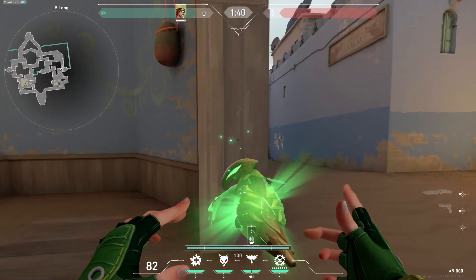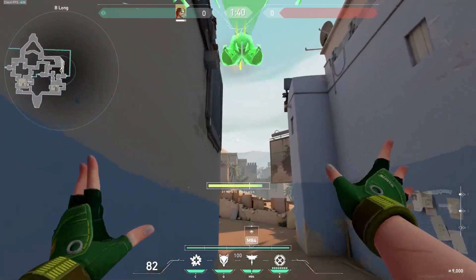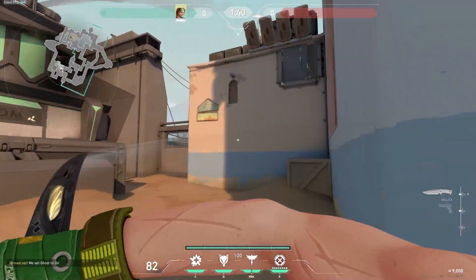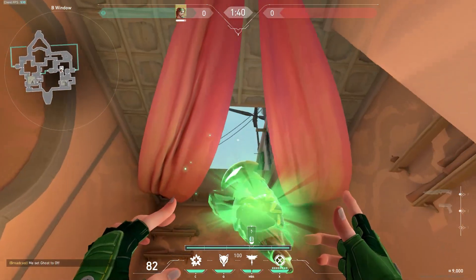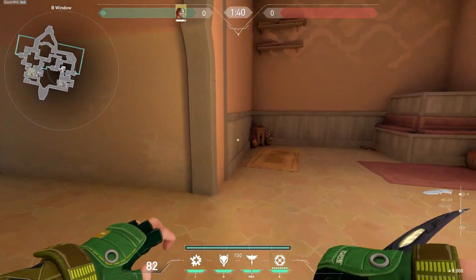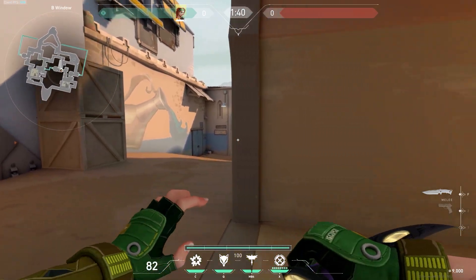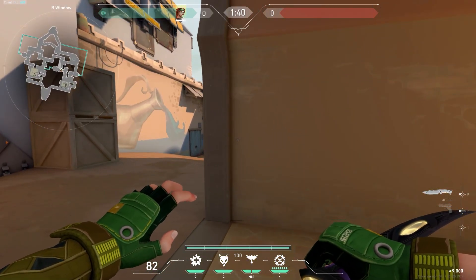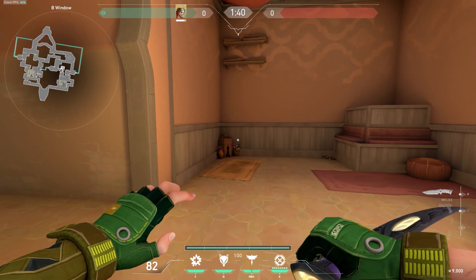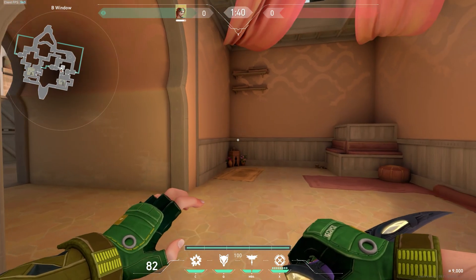If you want to get aggressive, maybe you have a Jett with knives — you flash down here, throw another one, and fight with Jett to take the full B space. On Hookah, there's a flash where you throw it over the top — it's so hard to dodge. You tell your duo: when this pops, you peek. You throw it over and it's a one-way flash. When the flash pops, everyone is blind. I get a lot of kills when my duo does this.